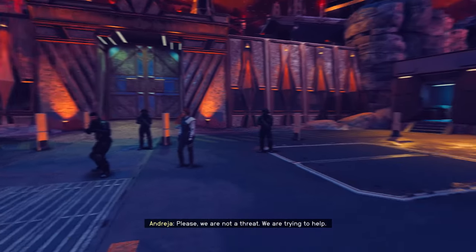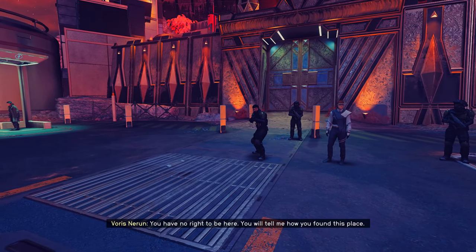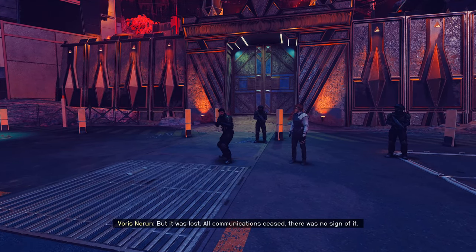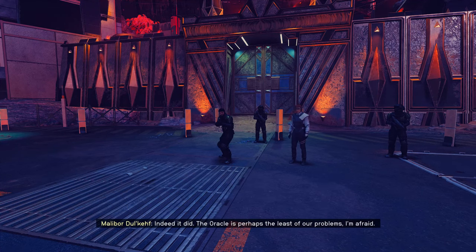Please — we are not a threat, we are trying to help. You have no right to be here. You will tell me how you found this place. I found your wayward star station, the Oracle. But it was lost — all communication ceased, there was no sign of it. Something clearly went wrong. Indeed it did. The Oracle is perhaps the least of our problems, I'm afraid. I think we need not fear our guests — perhaps in this time of need.